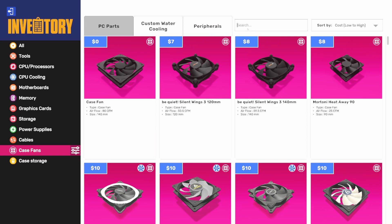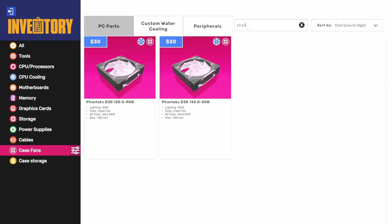We've also got a couple of case fans from Phanteks — we haven't had any case fans from them before. These are the D30s, and they don't actually have RGB lines like typical fans. They use contact connections for running RGB, similar to how Lian Li does it, which probably won't work in-game but that's how they work in real life. Pretty cool looking case fans from Phanteks.